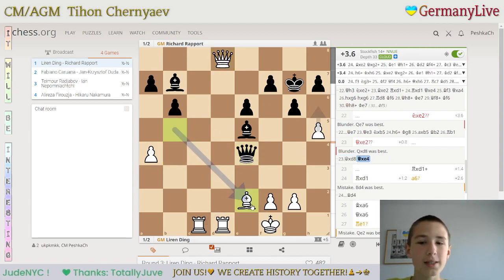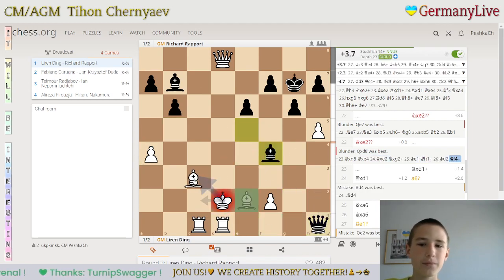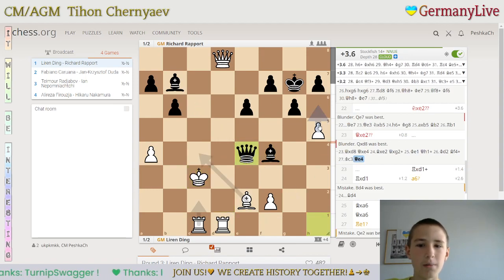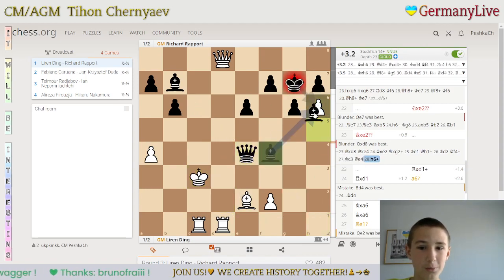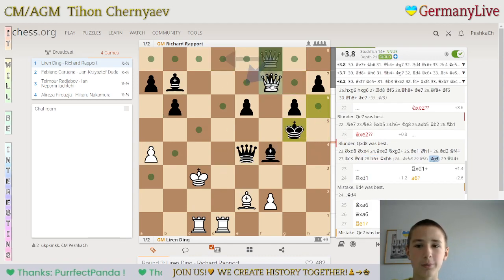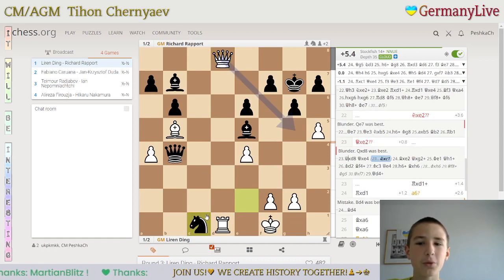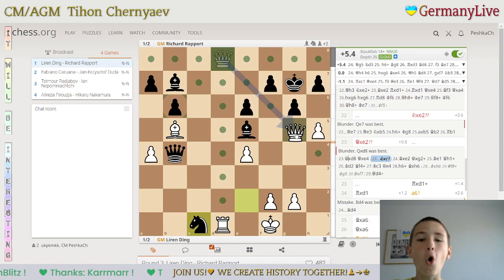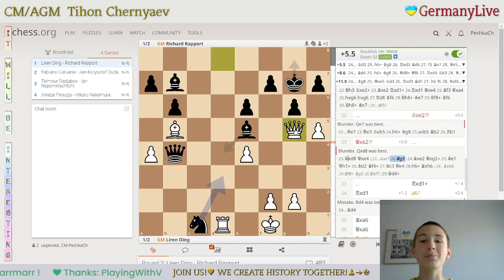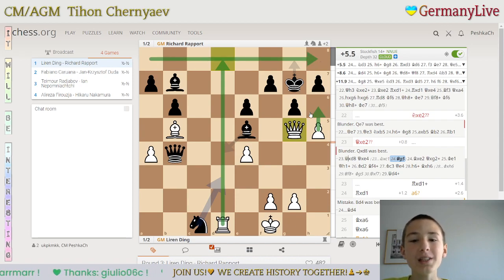And then, as you can see, Ding plays h6 — a nice move deflecting the bishop, trading queens, or queen f8, and that would also win. But I think what they both probably missed: after knight c1, there is only the move queen g5, which seems super weird at first look. But now, as you can see, h6 is a threat, and the mate threat on the back rank is also a threat.